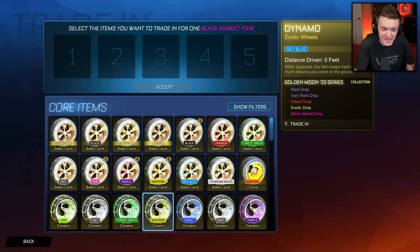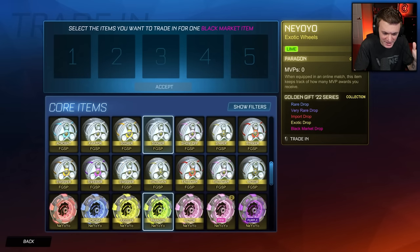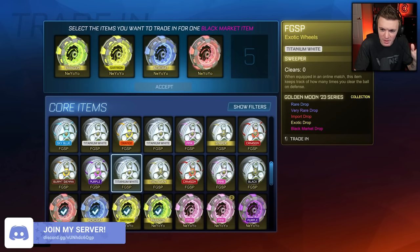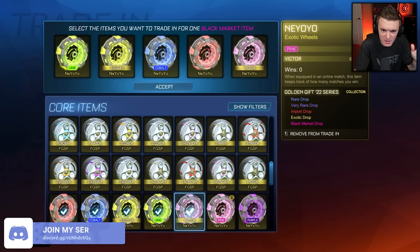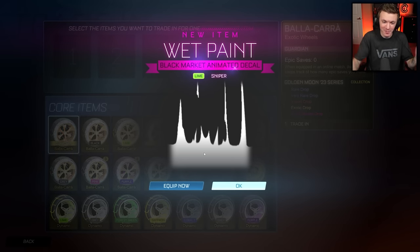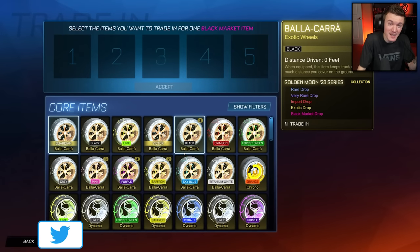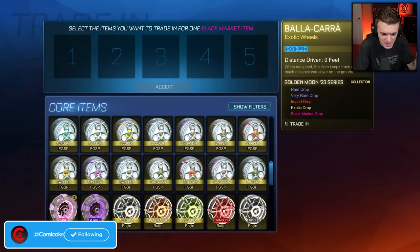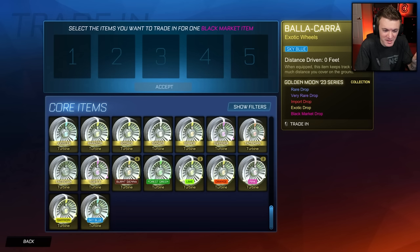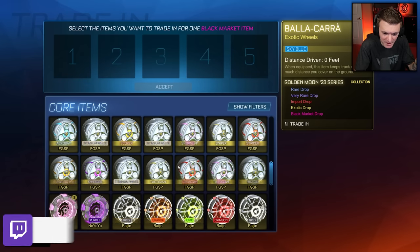But the goal today is to get two painted mainframes and hopefully one of them is Titanium White. I think the new yo-yos are the only ones that aren't Golden Moon 23s, so I'm going to do those first. Lime wet paint! Back-to-back painted black markets. The real goal is just to make sure they're painted, because these cost more for the simple fact that you can get painted black markets instead of just unpainted ones.